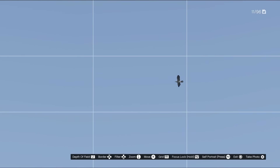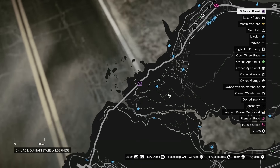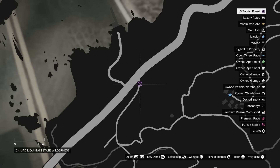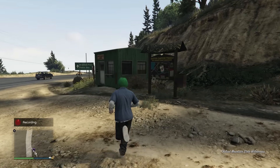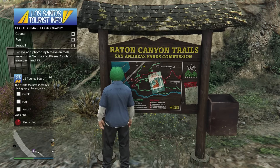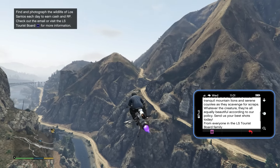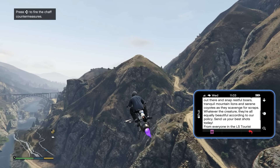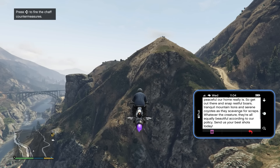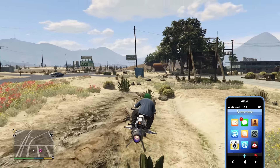So, what do we have to do? First, head up to the north side of the map and go to the LS Tourist Board. You just go up to the board, press the button, and they'll send you an email. In this email, it will tell you the three different types of animals that you need to take a photograph of. You can do this once every single day, and taking a photo of all three animals will give you $100,000. If you know where these spawn, it's a very easy way to make money every day.